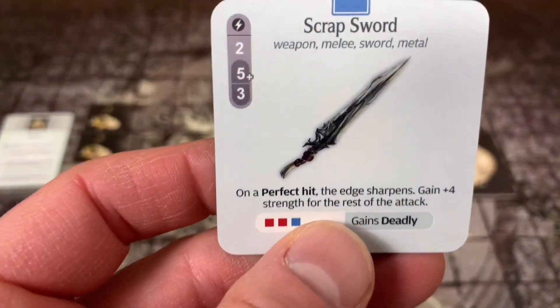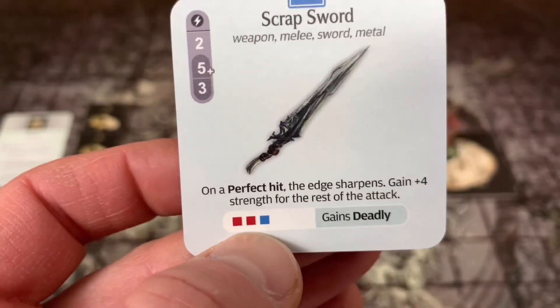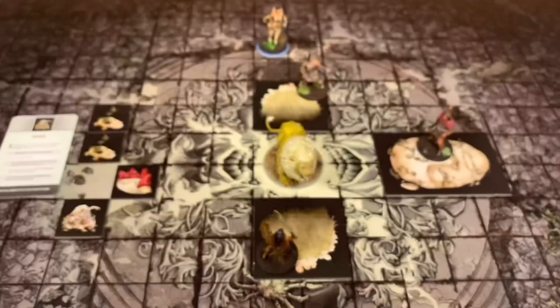Here's the scrap sword: weapon melee, sword, metal. On a perfect hit, the edge sharpens - gain plus 4 strength for the rest of this attack. And if I have two reds and a blue linked, it gains deadly, which is going to be pretty awesome. He's going to go ahead and just hold onto that - he doesn't have room in his gear to equip it.